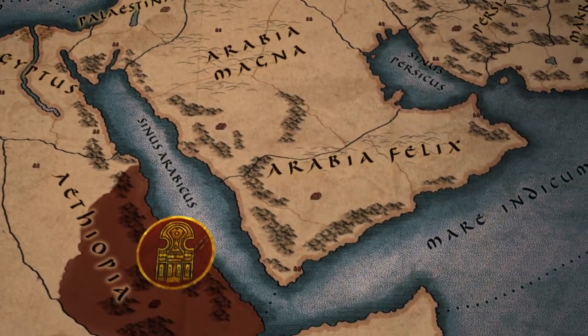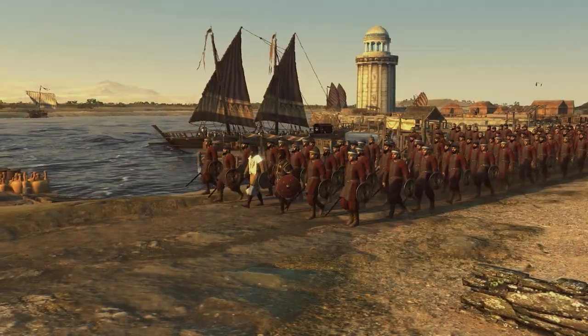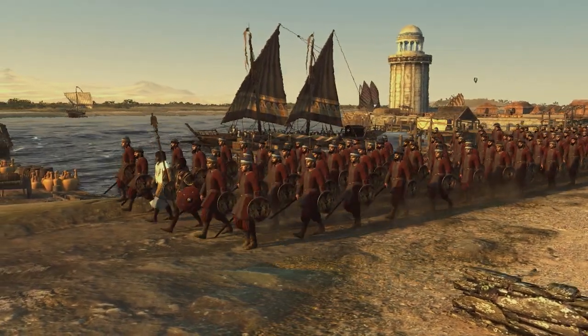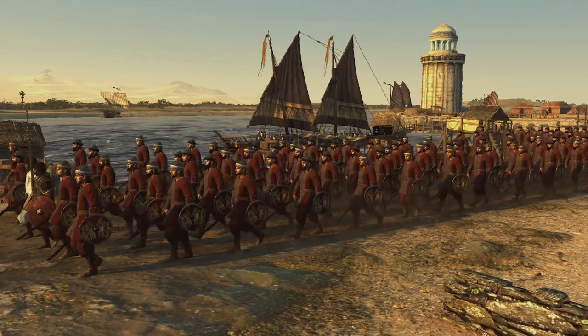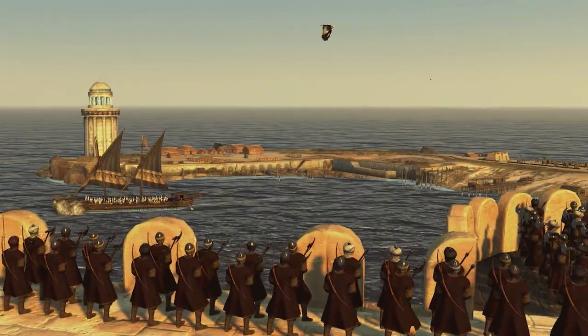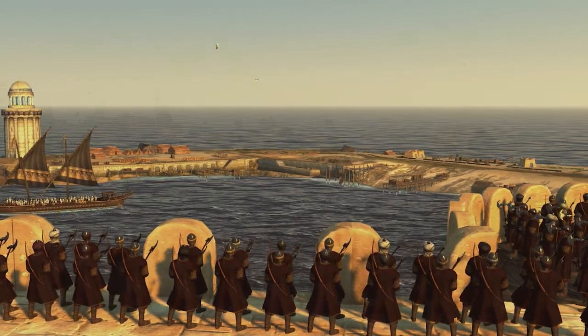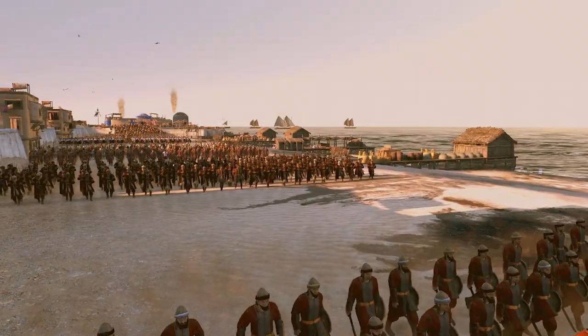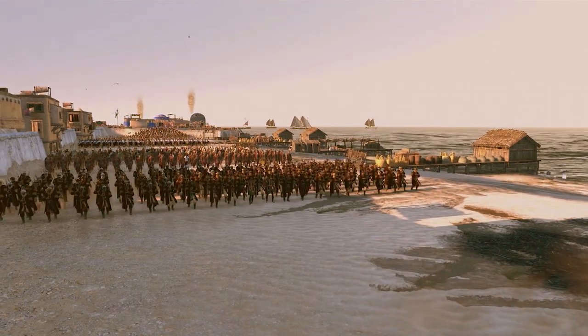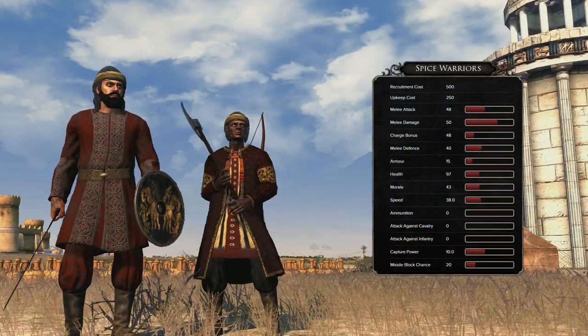The Kingdom of Aksum, located on the coast of Africa, owes their power to excellent trade routes, a fact reflected in their gameplay and traits. Aksum's unique event chain challenges you to claim a series of resources in exchange for unlocking new spice buildings and Gupta Indian influence units such as the Spice Warriors and Spice Guard. All manner of things were adopted and adapted by those who guarded their sections of the trade routes, including a variety of military equipment and the knowledge needed to use it to best advantage.